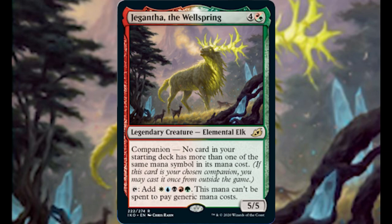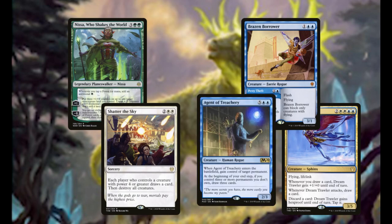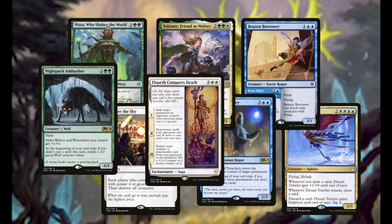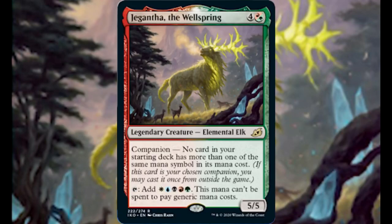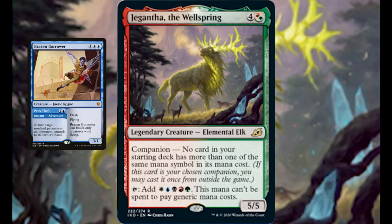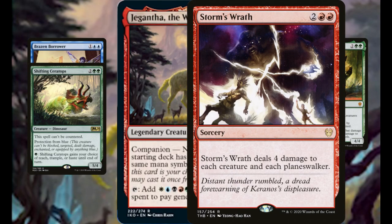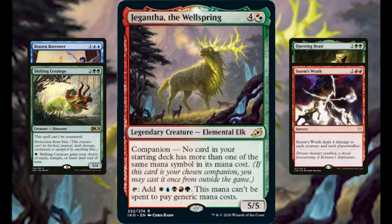Looking at the deck-building restrictions, there are only 12 of the top 50 played cards in standard that have two of the same mana cost. And considering Gigantia encourages multicolored decks, I've found many strong deck combinations that fulfill this request. Temur Reclamation tends to run Brazen Borrower main deck and numerous double mana cards — Questing Beast, Shifting Ceratops, Storm's Wrath, to name a few — in the sideboard. As the sideboard is not considered your starting deck, you can indeed load your sideboard with these cards.